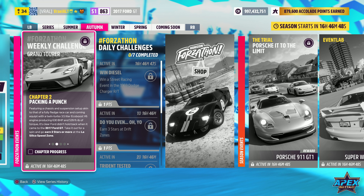Take it out for a spin and earn two stars or more at the La Silica speed zone. Chapter 3 is Project Phoenix. The 2017 Ford GT almost never came to be, with Ford's original plan being to develop a Mustang that would be entered into the Le Mans 24 hours. Unfortunately this design was cancelled, but a new project was launched from its ashes, nicknamed Project Phoenix. Celebrate its rise by earning three ultimate air skills.